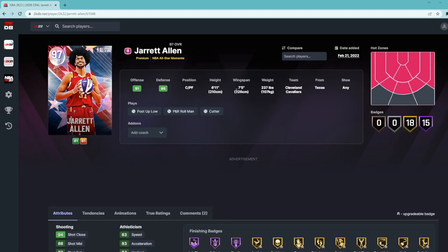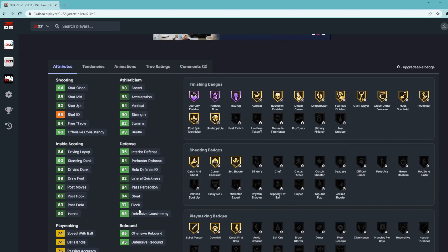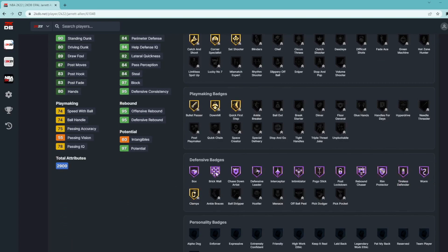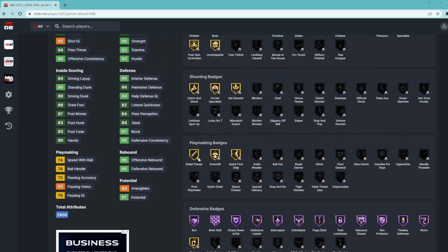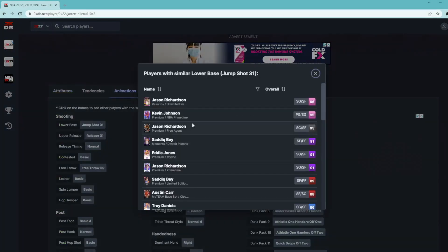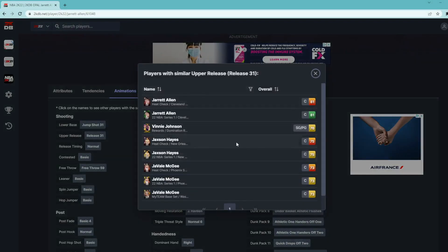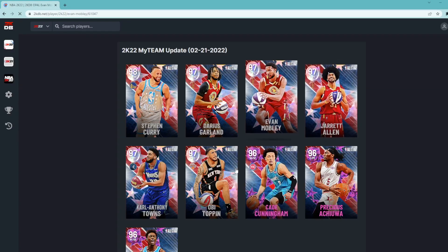Jared Allen is a center/power forward at six foot eleven with a seven foot five wingspan. They gave him an 82 three-ball, 83 speed, 83 acceleration, 97 block, 95 interior defense, and great rebounding. His Hall of Fame defensive badges include Box, Brick Wall, Chase Runners, Interceptor, Intimidator, Post Lockdown, Rebound Chaser, and Rim Protector. You can add up to six shooting badges of your choice. His jump shot isn't the best but it's solid for a big man — he's worth adding to your squad.